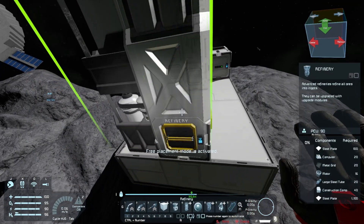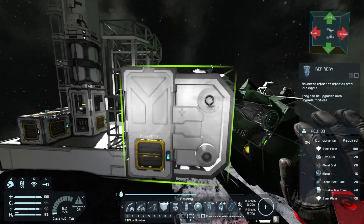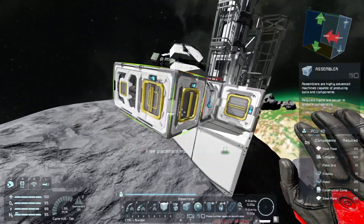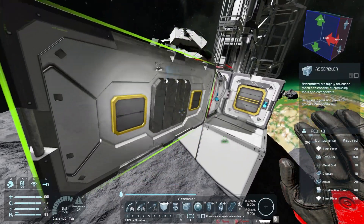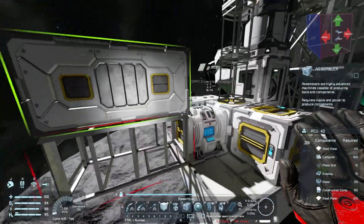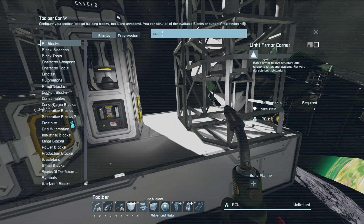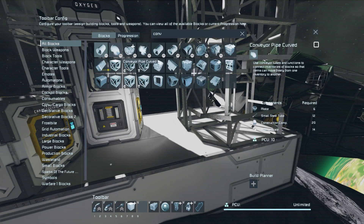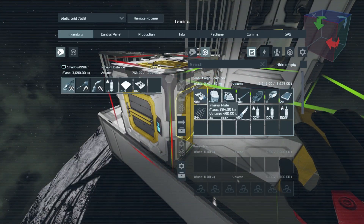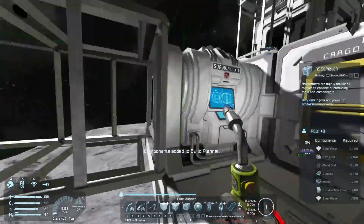So a refinery - probably easiest to just place it here. And I think the assembler we're gonna place on the other side here, something like this, so we still have the option of putting on modules later on. That also means we need a conveyor running between here. Oh yeah, of course it needs interior plates - there we go, let's take these into our build planner.